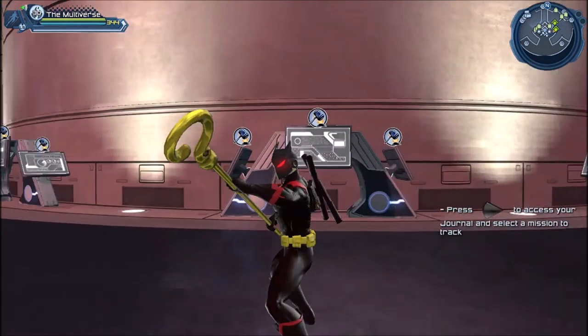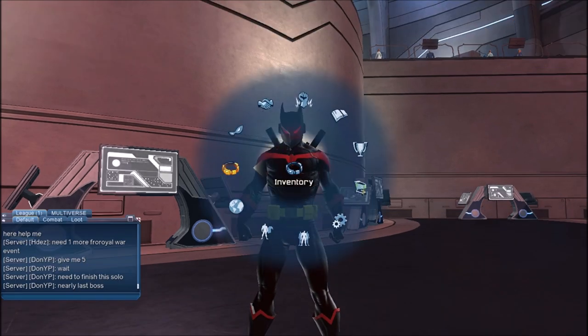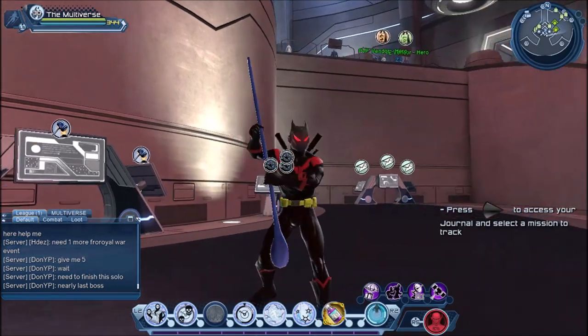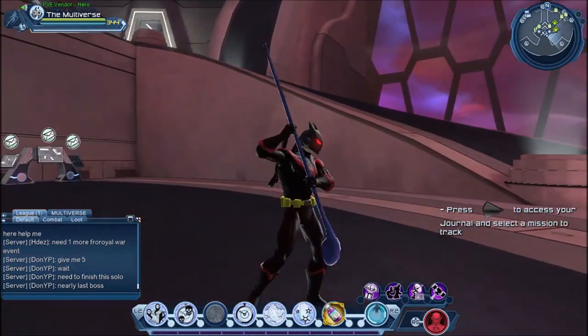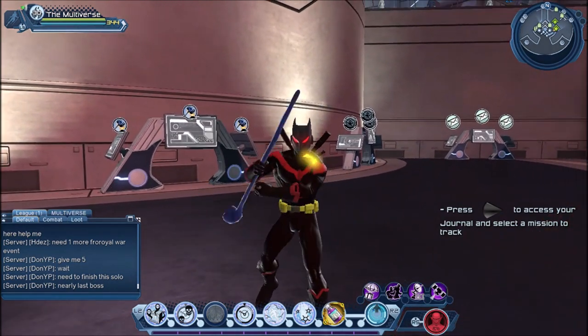A lot of those iconic weapons are actually the missing piece — pretty much the final piece we needed to recreate some of those characters. So next we have the Indigo Tribe staff. This one seems to be color locked, which makes sense — it should be Indigo seeing how it is for the Indigo Lanterns. Pretty cool looking staff.